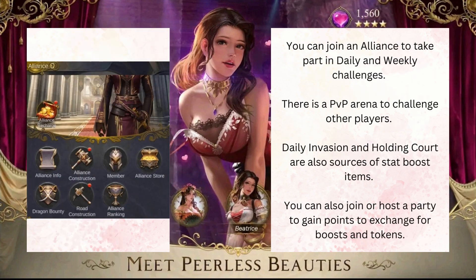You can join alliances to take part in daily and weekly challenges. There is a PvP arena to challenge other players, and the daily evasion and holding court are also good sources of stat boost items. You can also join or host a party to gain points to exchange for boosts, items, and other tokens.